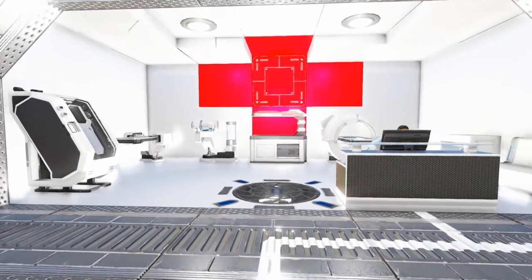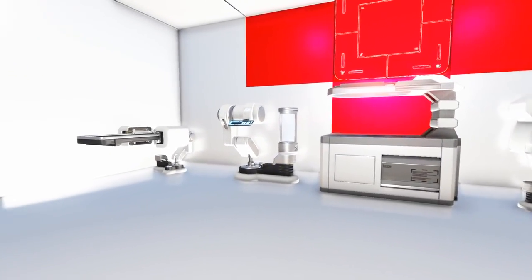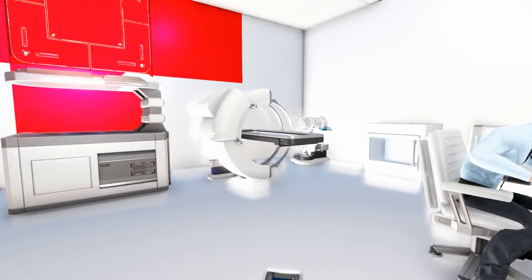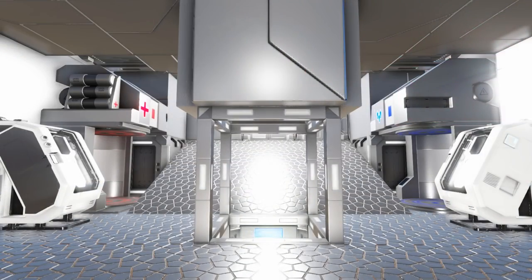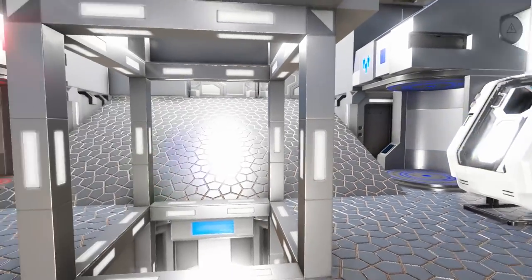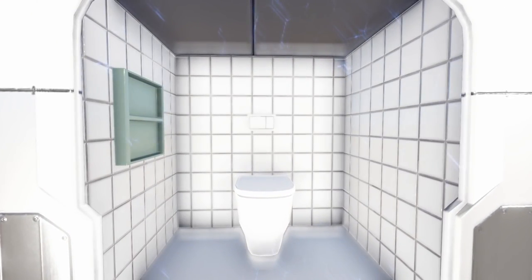The next level up brings us to our medical bay area where you see we have our four medical scanners as well as a food processor here for making medical supplies. Turning around you'll find some decorative cryo chambers as well as your medic station and a clone chamber plus two cargo boxes embedded in the wall next to the ramp. On one side of the room we have a shower whereas on the other side of the room behind the door we have a toilet.